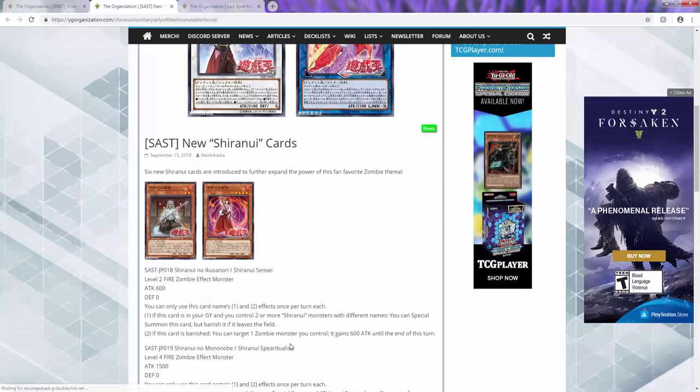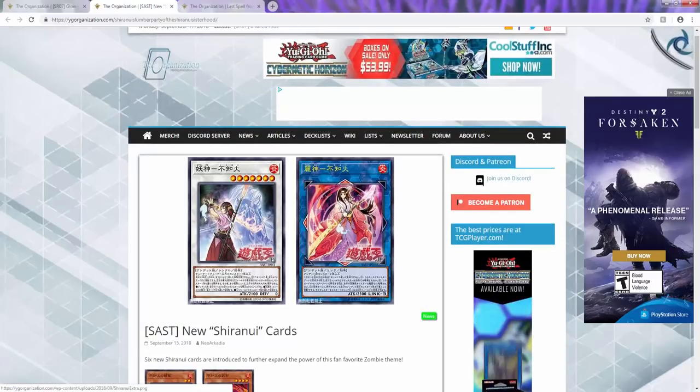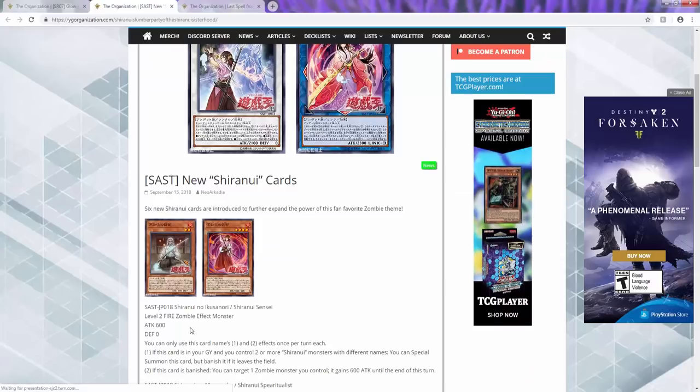I thought it would be a tuner because then you could use it to synchro with any of your Shiranuis. But I'm guessing it's designed for the link, since it's a link three — basically when you get two on the field you're going into that link. Pretty cool. We'll have to play with it to see what we can do.